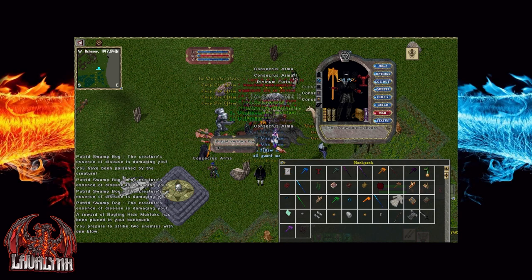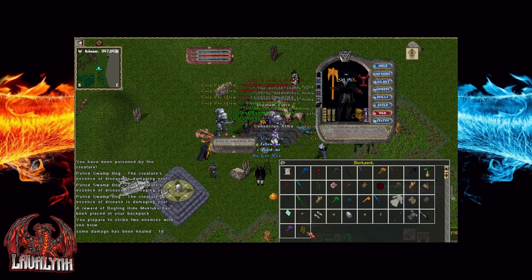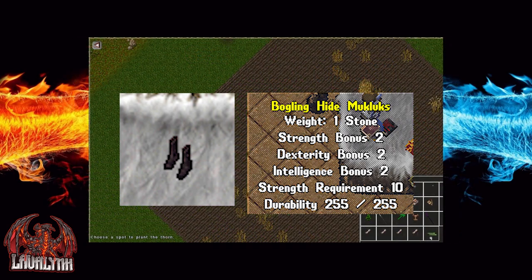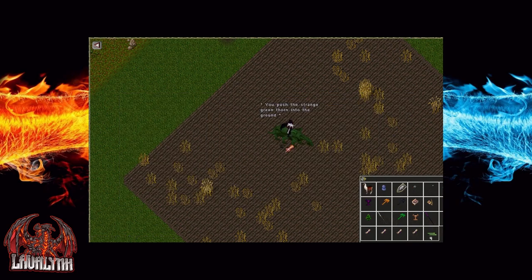After the boss has been defeated, you will have a chance at an item called Bogling Hide Mukluks and it will drop into your pack. These are boots that will add a plus 2 to Strength, Dexterity and Intelligence.